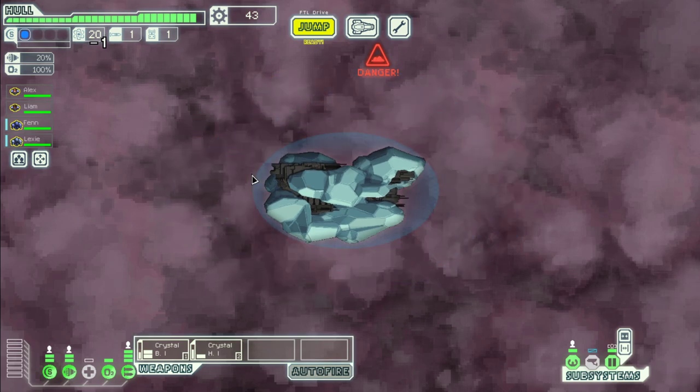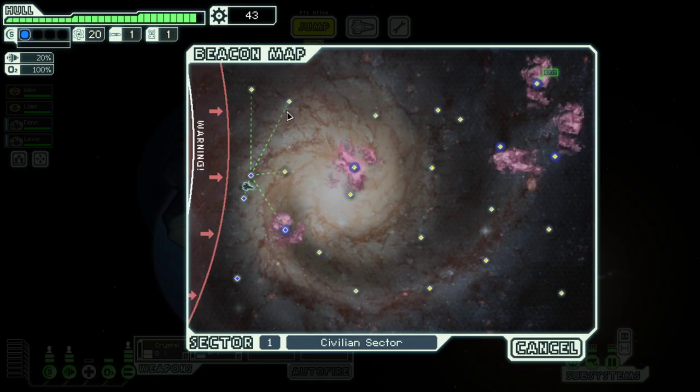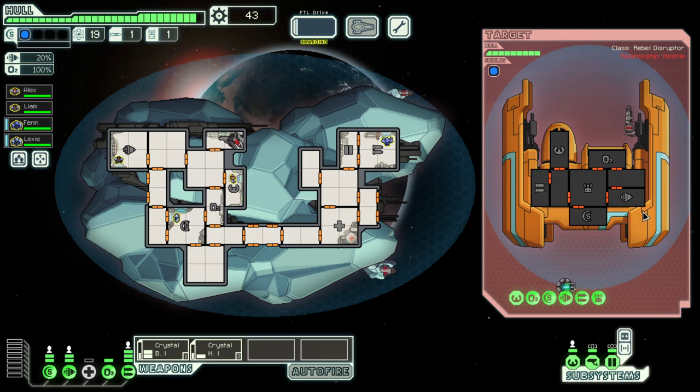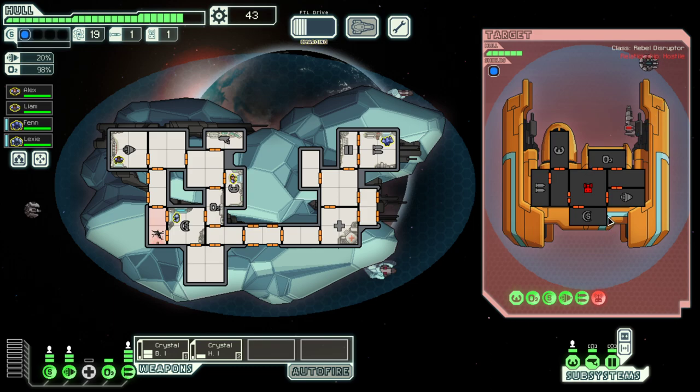Let's go up here, just to make sure that we do not end up in a dead end — that would be bad. Let's try to deal with the drone first, then with the shield, and then with the weapon. Three more hits and they are gone.